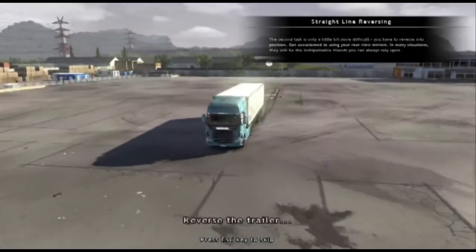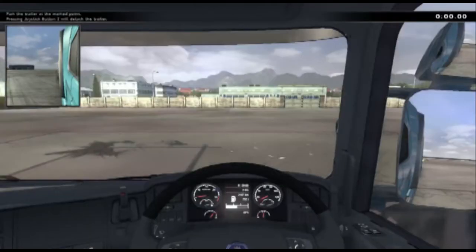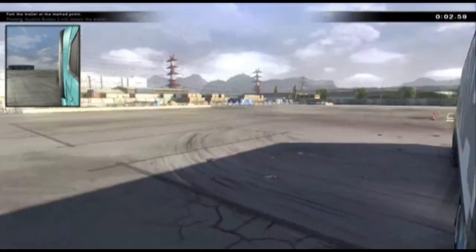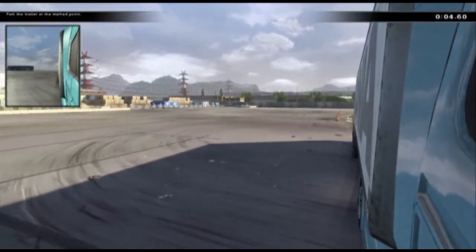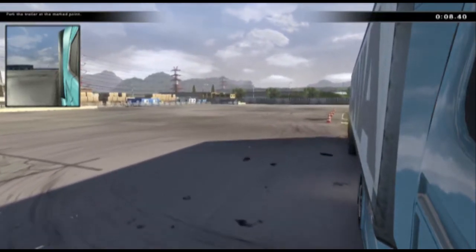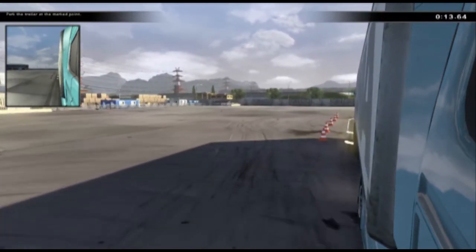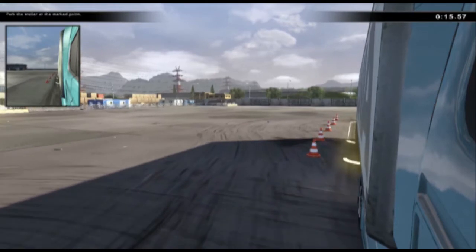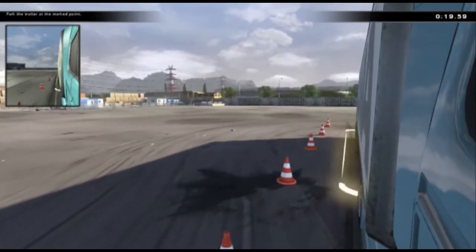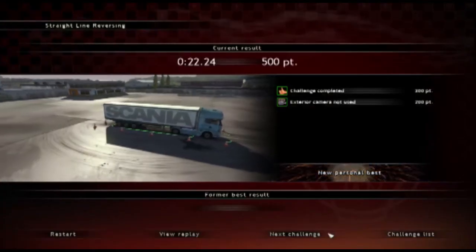Let's see what the next challenge is — oh, we've got reverse. This is what I'm not very good at. Let's give it a shot. Taking a nice little view out here; this one's pretty simple, it's lined us up already. You don't want to hit any cones at all because you get penalty points. Here we go.